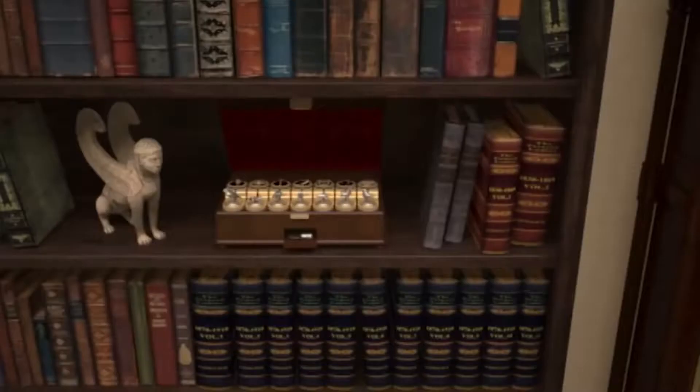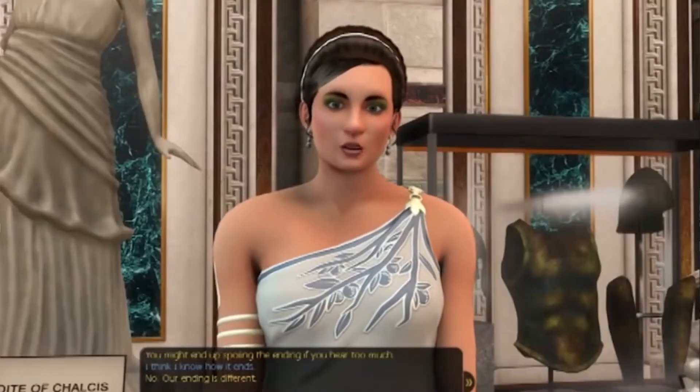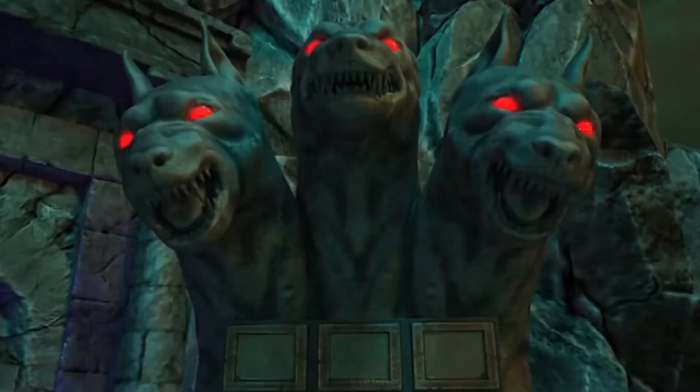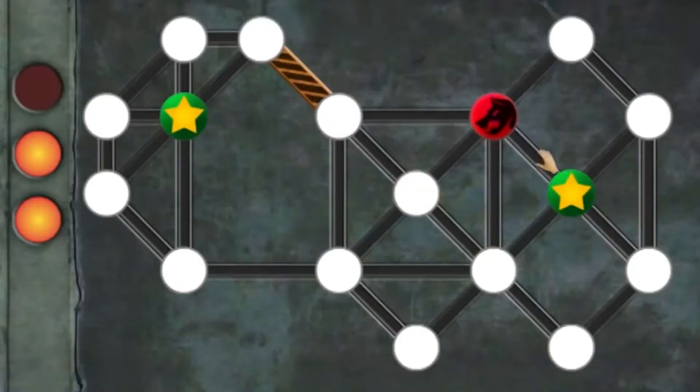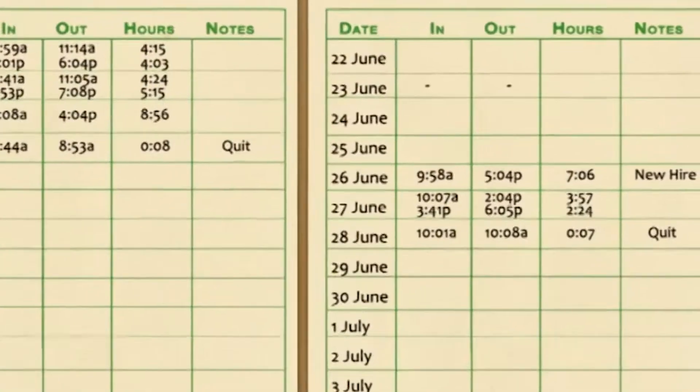Nancy Drew and the Labyrinth of Lies recently came out for the PC. Like the rest of the Nancy Drew series from Her Interactive, this is a challenging puzzle game — make that a very challenging puzzle game. Nancy has to solve the mystery of some art thefts, and along the way you actually end up learning a bit about Greek mythology, architecture, and even a little bit about Greek writing. The game is rated E10+, but make no mistake, the puzzles are a lot harder than that. If you like mystery solving and cool female protagonists, this could be the game for you. Read more about it in our review.